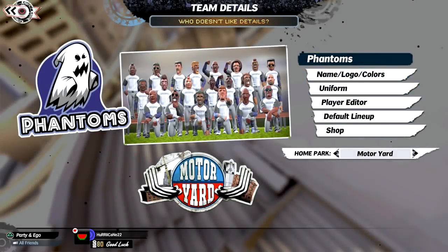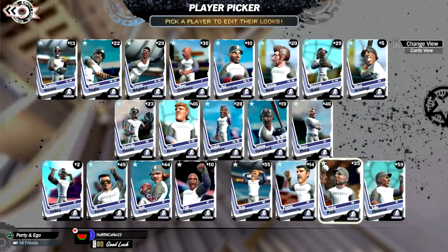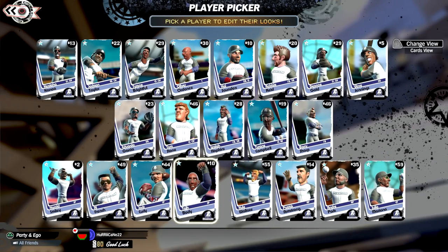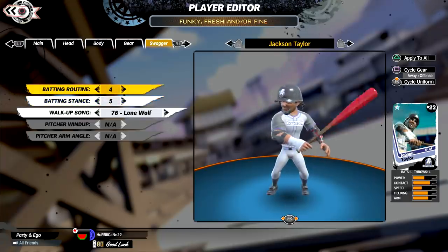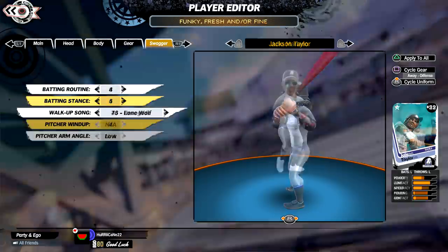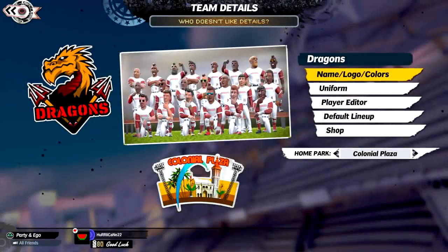Up next, the team I had a lot of fun creating: the Phantoms, who play in the Motor Yard. They have a unique purple, black, gray, and white look, and their roster has the best contact out of any team. Their pitchers also have the most velocity. One of their top hitters is Kailoa Kanoa, a power bat who really doesn't have any weaknesses. Then you have Jackson Taylor, the top contact hitter in the league, who also brings some power. And one of the best closers in the league, Julio Mariano, who has some of the nastiest pitches in the game.